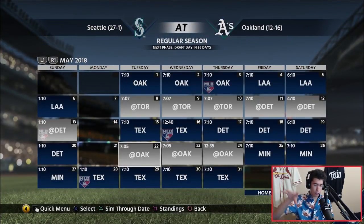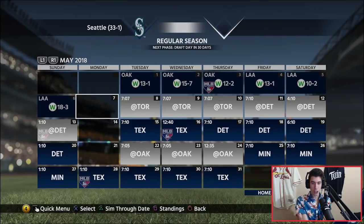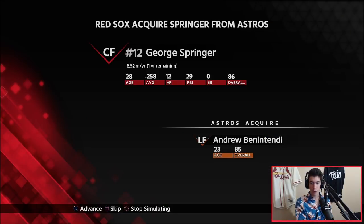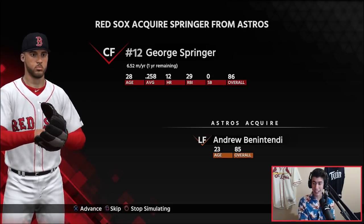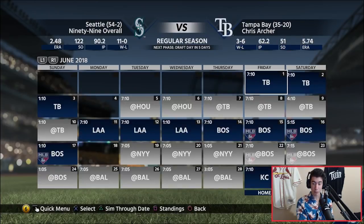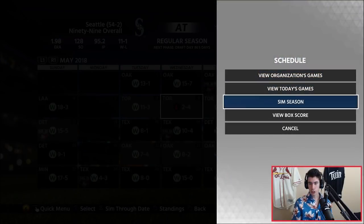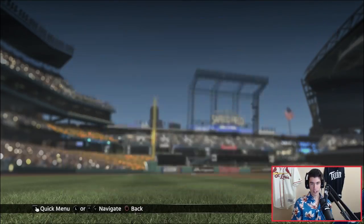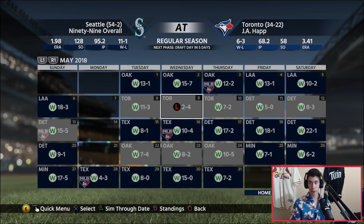I'm going to simulate every month and see where we are, but I won't check all those stats each time — maybe just the standings. We just got beat by the Blue Jays for our second loss of the year. I'm hoping we only have one loss per month. The Red Sox acquired George Springer for Andrew Benintendi — I don't think that's really a fair trade. So far each month we've had one loss. We lost to the Blue Jays 4-2; they had 9 hits, we only had 4.